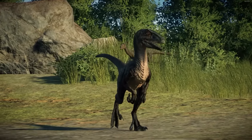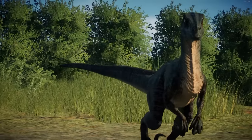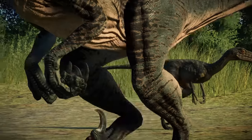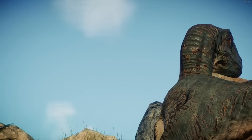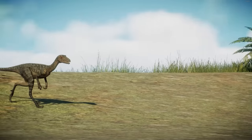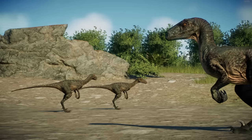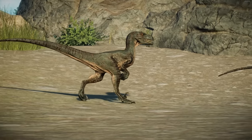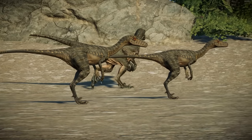I wish we had baby Beta in the game, but alas, we do not. We can still give the Velociraptor some kind of offspring though. I think with the right coloration, Troodon works pretty well. Troodon's sound effects are also already kind of baby animal-like, and the big eyes are definitely very infant-like. When I make combos as parents and offspring, I always like coming up with behavioral theories.